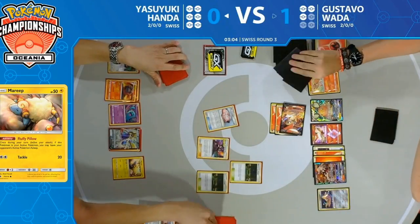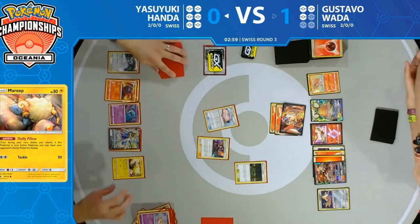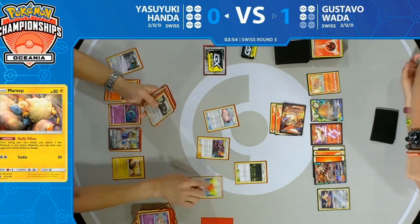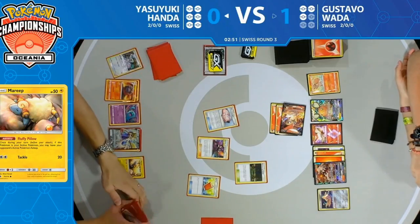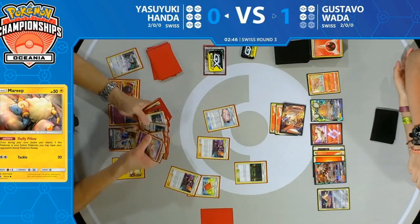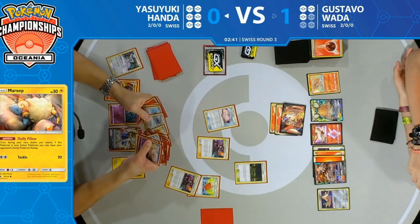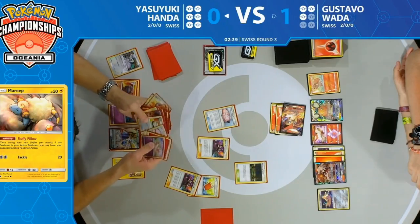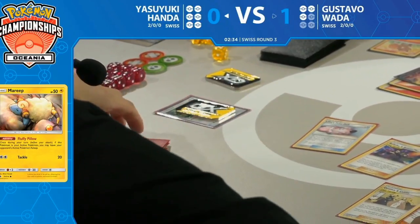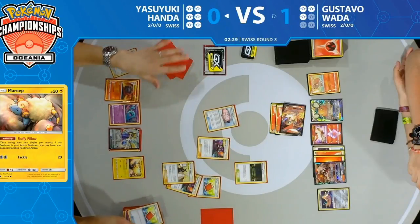Three cards hit the discard pile for both players with that Bellelba and Brycen-Man. These aggressive mill decks play high counts of Palpad — three for Yasuyuki here. It's just another way of saying: 'I'm going to keep hitting you with Bellelba and Brycen-Man and eventually deck you out, faster than you think.' It's dual purpose — get those supporters back but also put cards back in your deck so you don't deck yourself out.